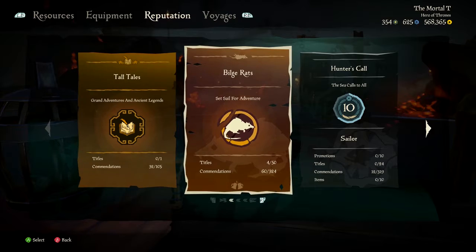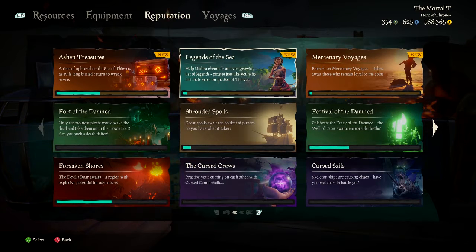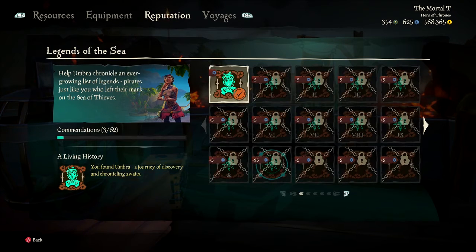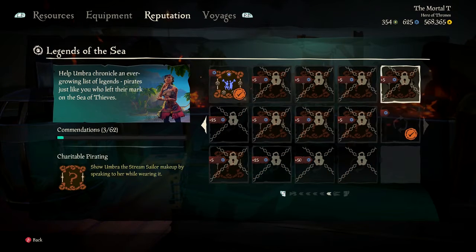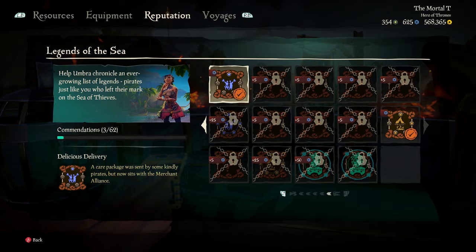If we go over to our reputation, we go up to Bill Rats and then we go to Legends of the Sea. We find the one that we just unlocked: 'A care package was sent to you, sent by some kindly pirates... at the Merchants' Alliance.' So yeah, that was really easy.